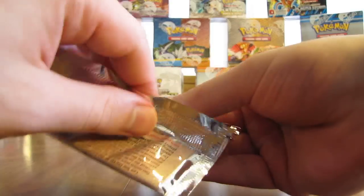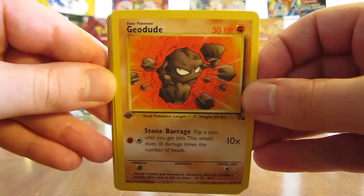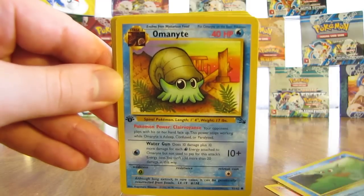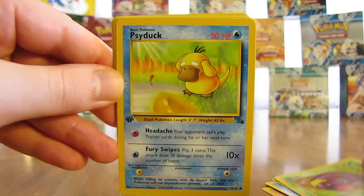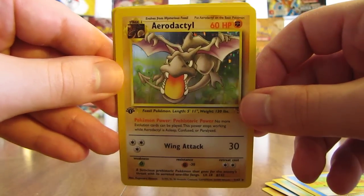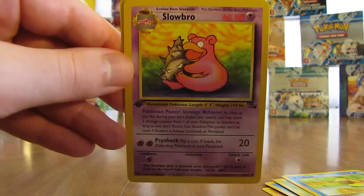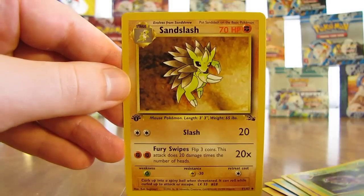Really hoping for a Dragonite — that's probably my favorite holofoil card from this set. Here's a Geodude, a Grimer, Energy Search, Horsea, Omanyte, Ekans, Psyduck. The rare card is an Aerodactyl — third Aerodactyl holo of the box. One of my favorite holo cards. I'm not complaining too much but it would have been nice to not have so many duplicates of it. Here's a Slowbro, an Arbok, and a Sandslash.